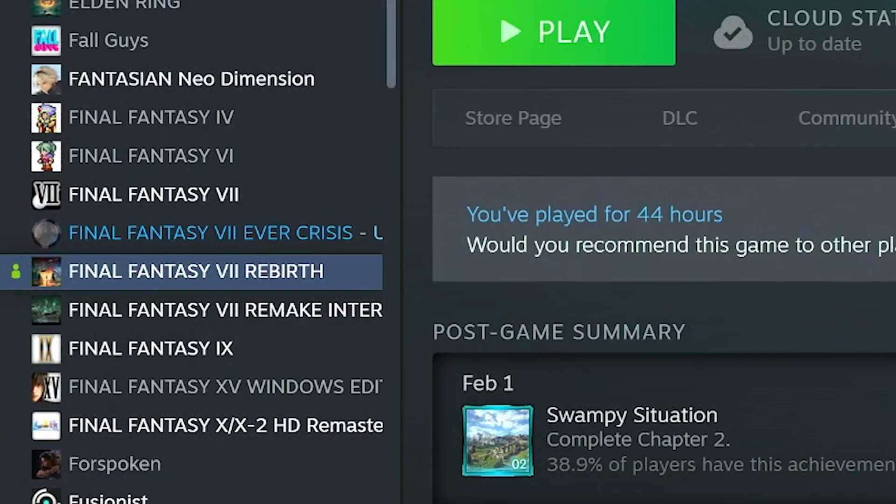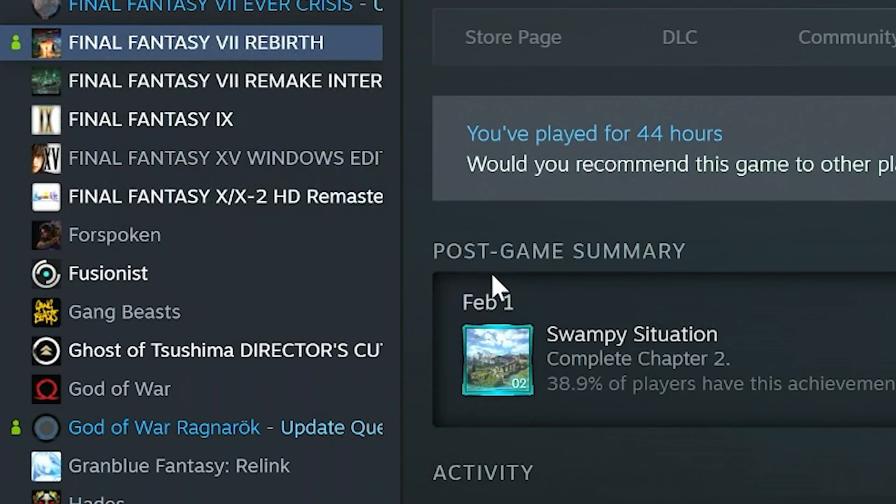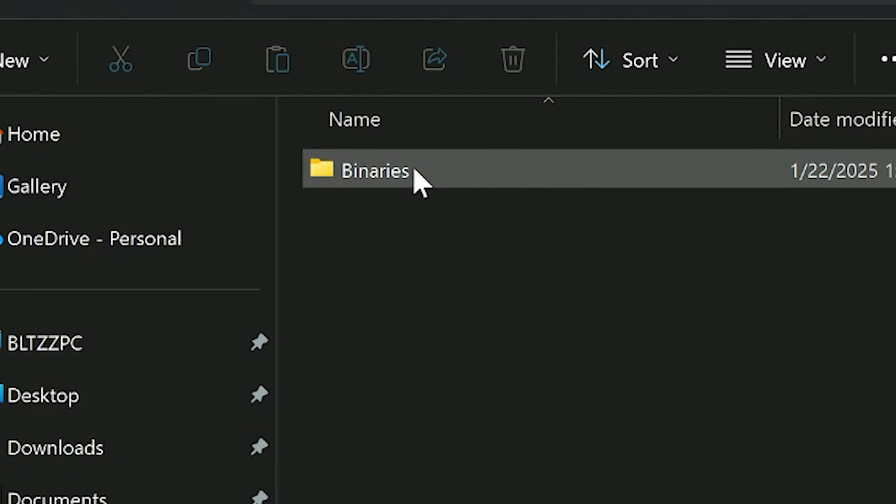Go into Final Fantasy 7 Rebirth's Steam location, go to Manage, then Browse Local Files. Inside there, go into Engine, then Plugins, DLSS, Subset, Binaries, Third Party, Win64.